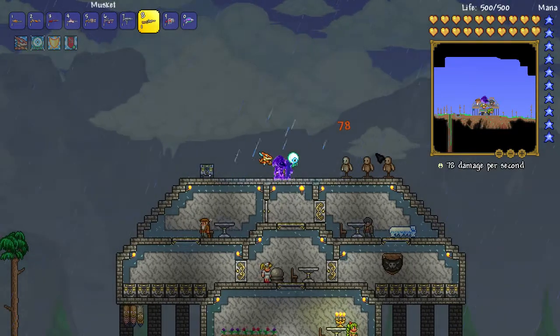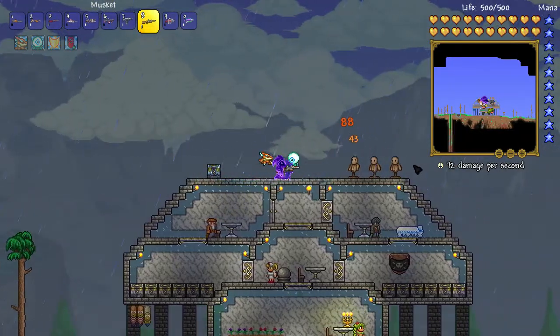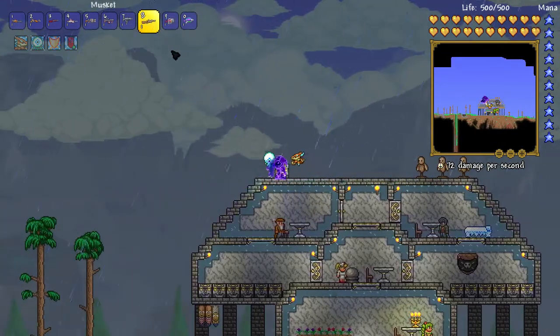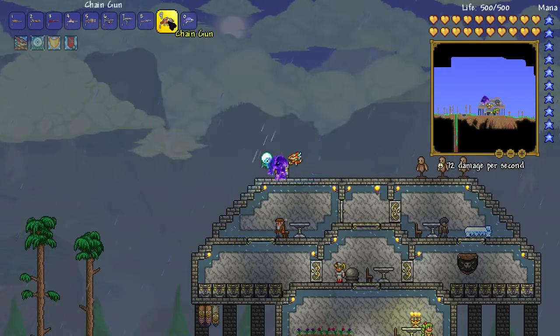Now we have the Musket up next - 78 damage using the Musket. It has a 100% drop chance from your first Shadow Orb.